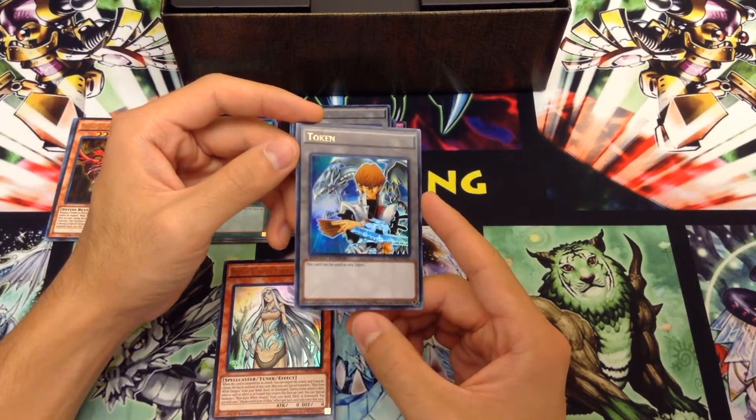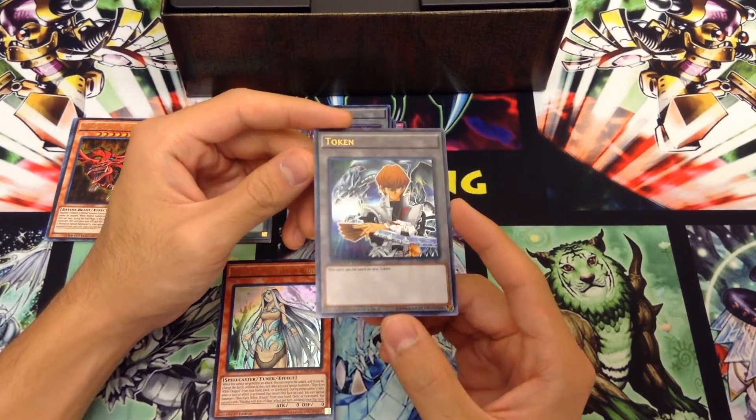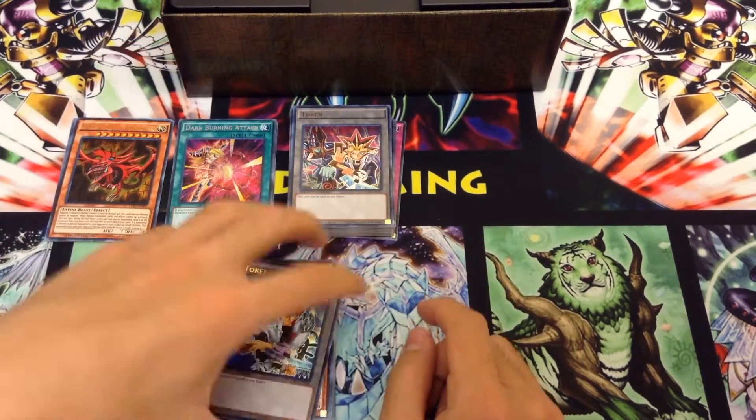And of course the Blue Eyes token — this one doesn't look so much like the Shadow Realm in the background. It looks more like a space or maybe like Northern Lights or something, but really, really cool Kaiba token here.